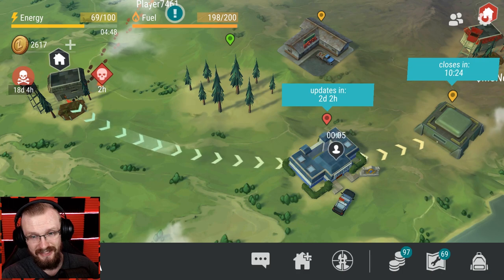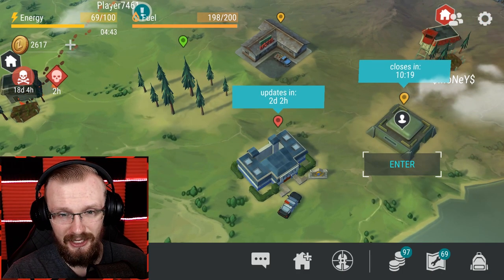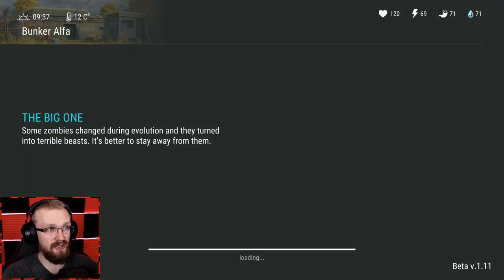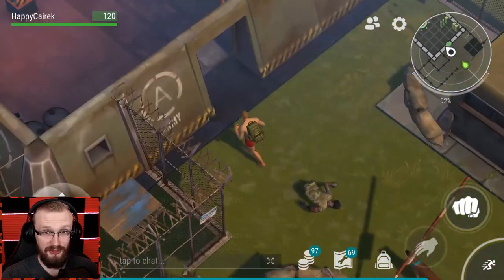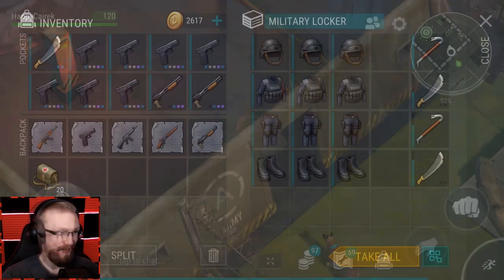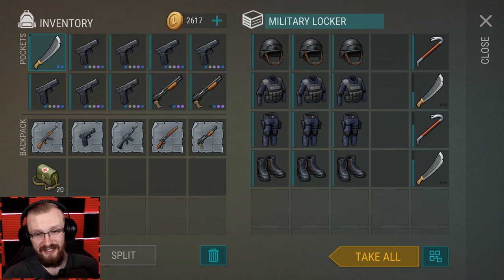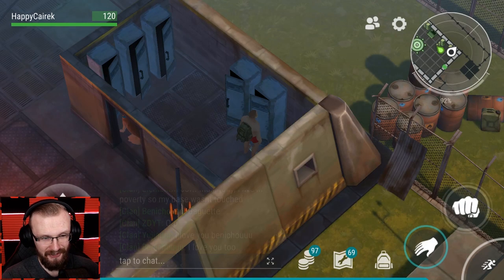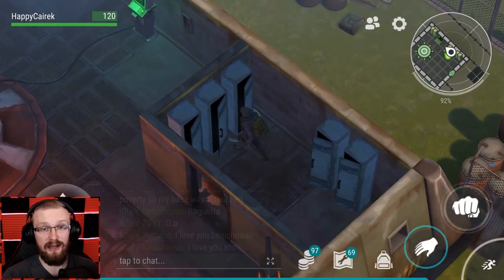Let's hop into Alpha Bunker while we still have 10 minutes. I can grind Alpha Bunker as long as I can - even if the timer runs out, but as soon as I leave, the timer will reset. I'm gonna start on the second floor since I already cleared the third floor. I also upgraded my machete - got the bone handle, I have the ripper blade, and it does 36 damage, which is really nice.